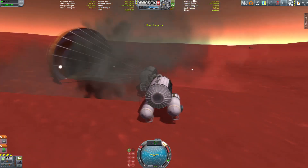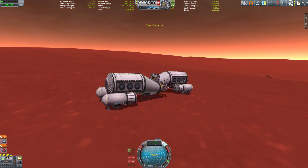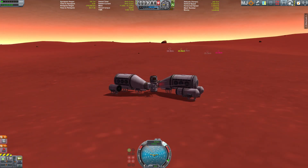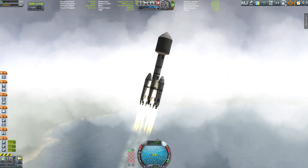Since Duna's atmosphere is so thin, you rarely can land with parachutes alone. Something exploded — we've lost a mystery goo container and we lost the engine, but we don't need the engine anymore and we have enough mystery goo containers left.